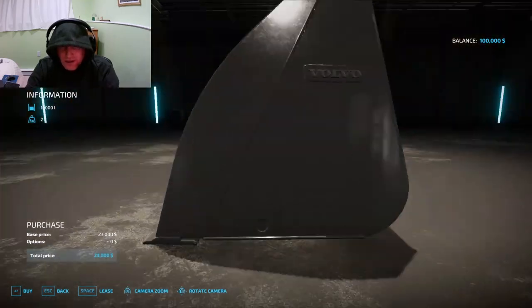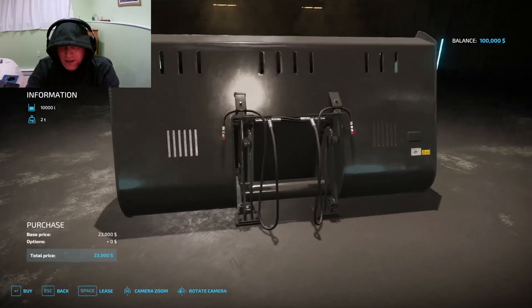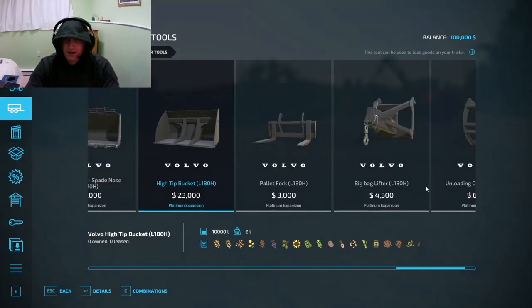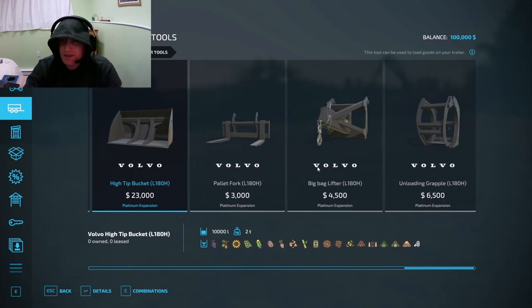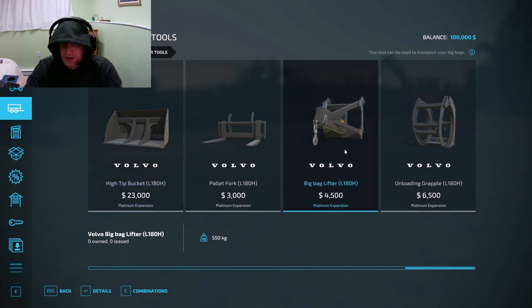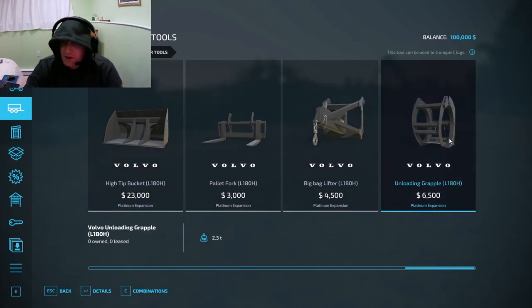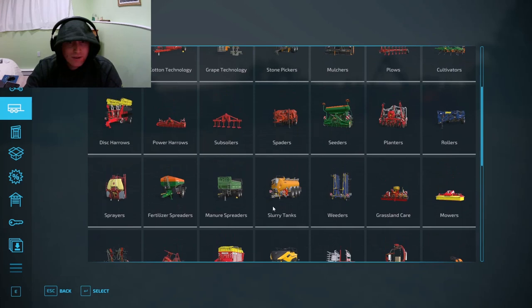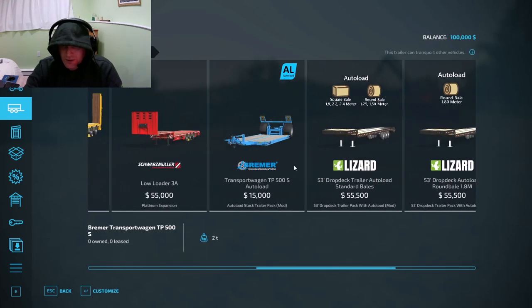One has hydraulics — it tilts and then the bucket tilts as well. I like that bucket — ten thousand liters, that'd move some stuff. Then there's a bag lifter and another grappler.